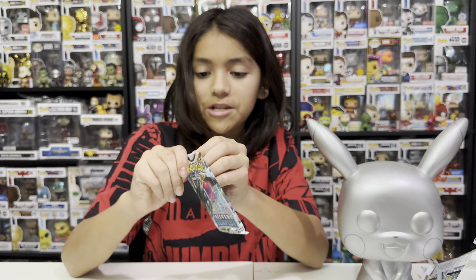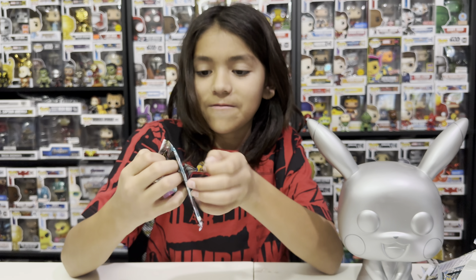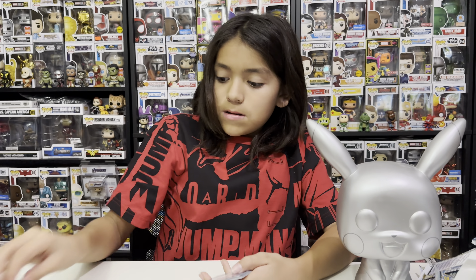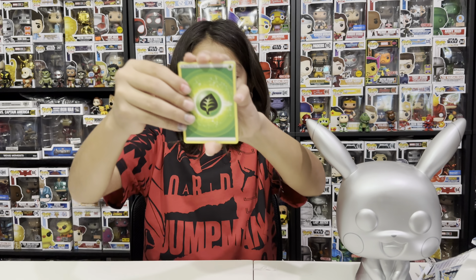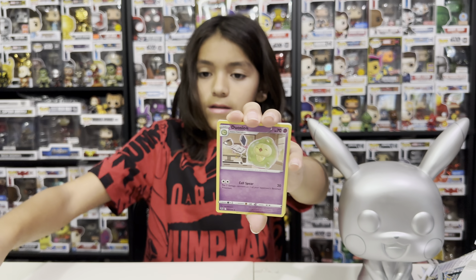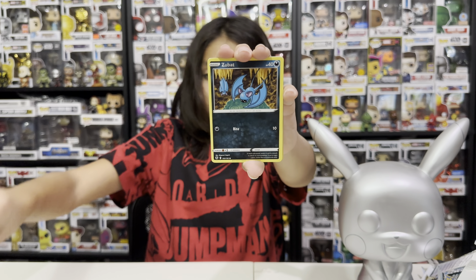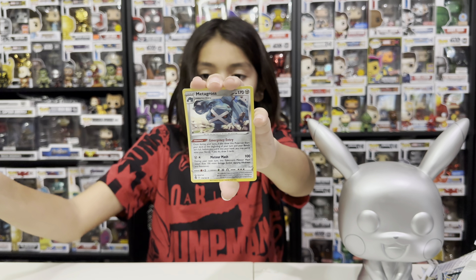Since Regidrago gave us a white code card this time, pack twenty-seven: leaf — Dragonair, Donovan, Duosion, Boldore, Krokorok, Solosis, Zubat, Beldrum, reverse hollow Worker, and holographic Metagross again.